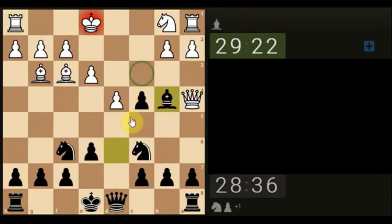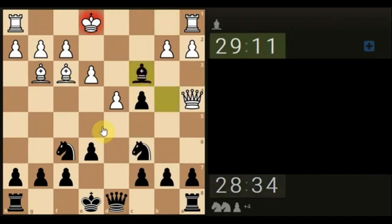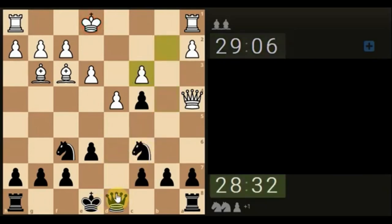The knight comes and blocks. Is there anything different? Can't push here — the queen will just take it. It's a nice fork there and there, but again this knight is just going to get taken. Let's take and try to simplify as best possible so we can see the picture. Let's just bring the queen — so we've got the pawn and the queen supporting.